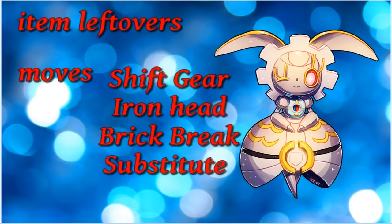I put Leftovers here because this is a Sub + Shift Gear set. Magearna has a really poor physical movepool - just Iron Head and Brick Break. We might have to put Life Orb because with Leftovers, Magearna is a bit weak on the physical side. Its base Special Attack is 130 versus base 95 Attack, making the special set way easier to make work. It also gets Calm Mind, Solar Beam, and tons of crazy moves on the special side, but on the physical side it doesn't get much - just Gyro Ball, Explosion, things that don't help a Shift Gear set.